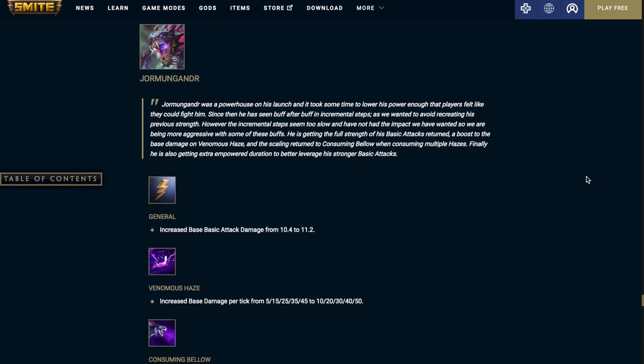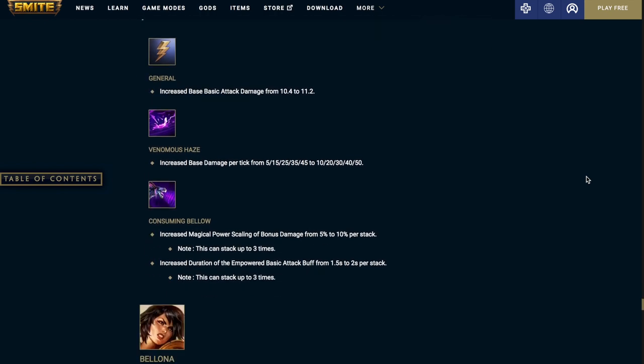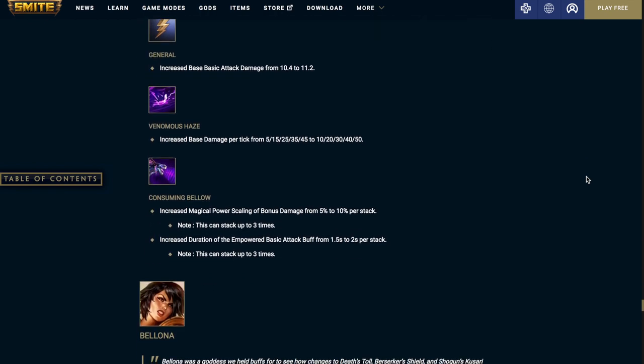Jormungandr increases basic attack damage from 10.4 to 11.2. Venomous Haze increases the base damage per tick — it was 5 at level 1 and 45 at level 5, now it's going to be 10 at level 1 and 50 at level 5. Consuming Bellow increases the magical power scaling of bonus damage from 5% to 10% per stack (can stack up to 3 times), and increases the duration of the empowered basic attack from 1.5 seconds to 2 seconds per stack (also up to 3 times).